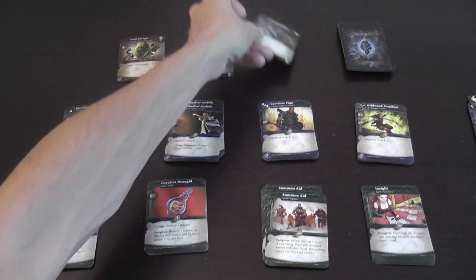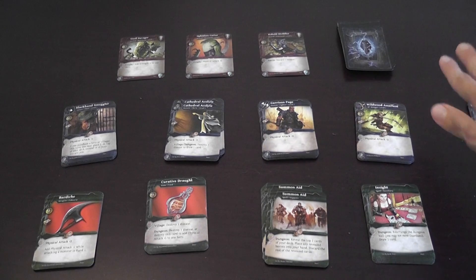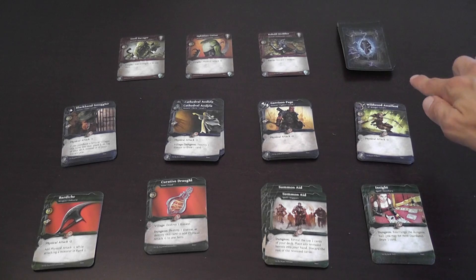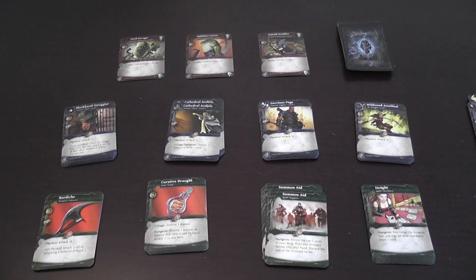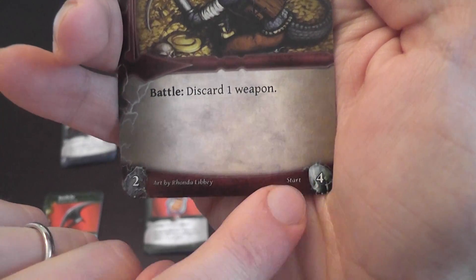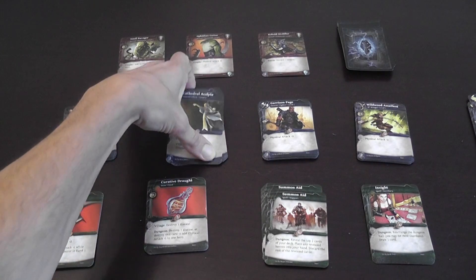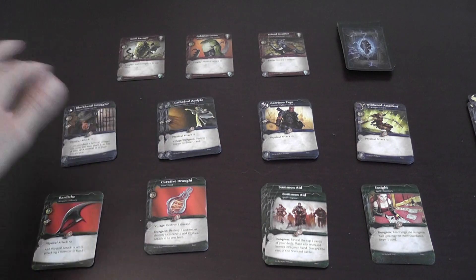When a monster is defeated you slide the remaining monsters forward and refill the dungeon. The game ends when the big boss — one of the bottom eleven cards of the dungeon deck — is revealed and defeated, or when it reaches the top of the dungeon. Players then go through their decks and count victory points: monsters and level-three heroes both generate victory points, and the player with the most wins.